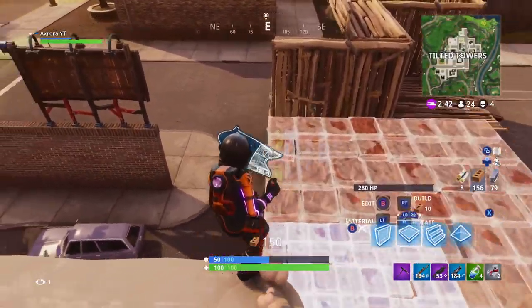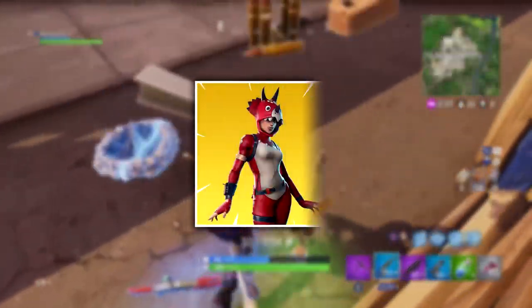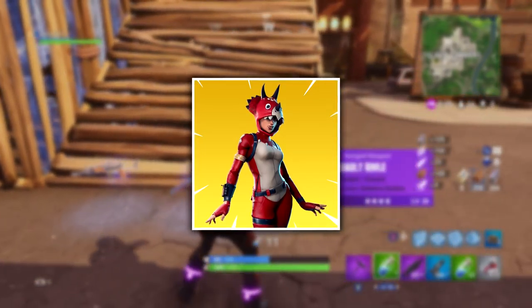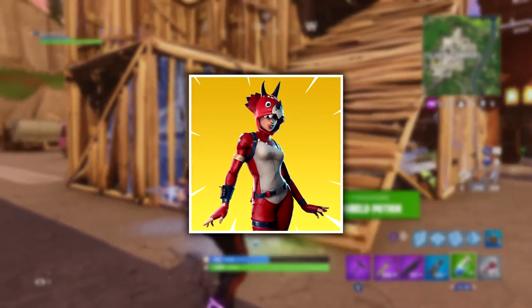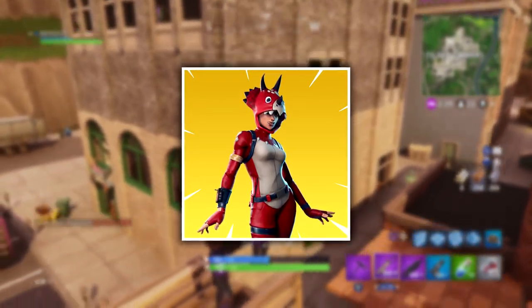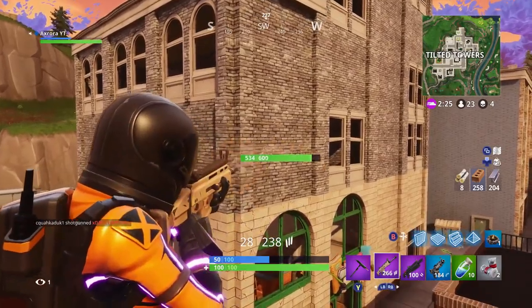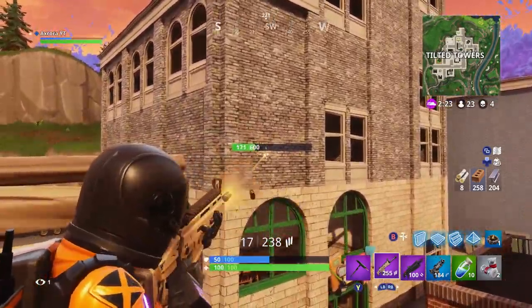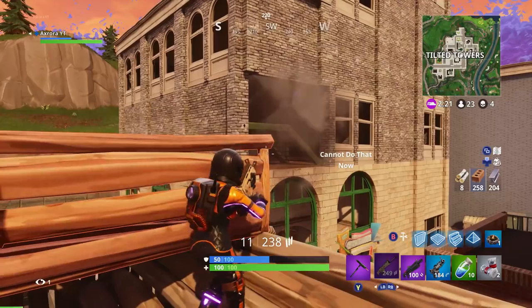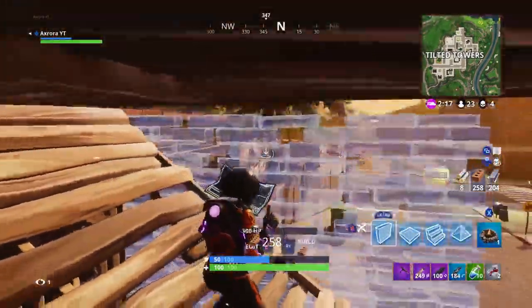The next outfit is legendary — this is the Triceratops, which is obviously the female version of the dinosaur outfit already in Battle Royale for male characters. It looks really quite cool, and it's just different — it's Fortnite, it comes up with cool wacky things, and this is definitely one of them. It fits in with the Hatchling back bling and all the other dinosaur-themed items shown in this video.